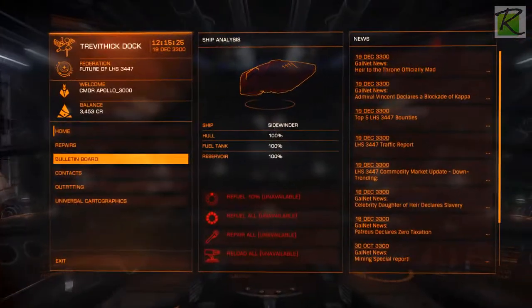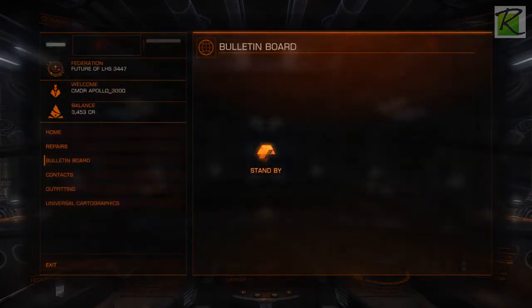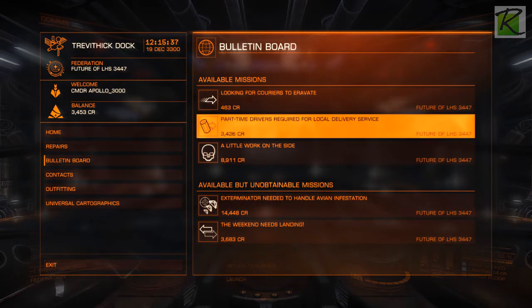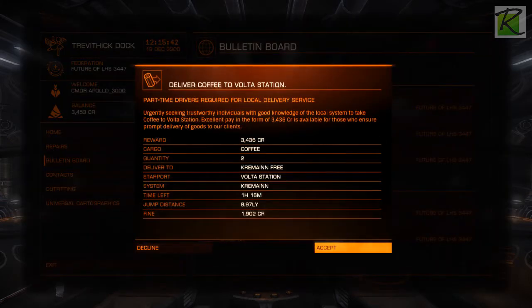Let's see if my Eagle is there. Let's check out the bulletin board and see if there's any interesting missions. There's a very cheap thing here - part-time driver required for local delivery service. Local system: take coffee to Volta Station. Excellent pay. There's a big fine if I fail though. It's 8.97 light-years.